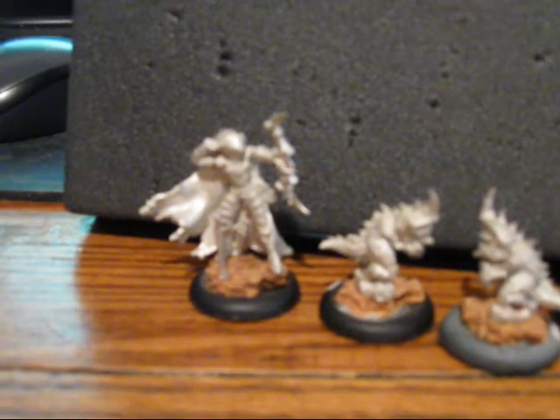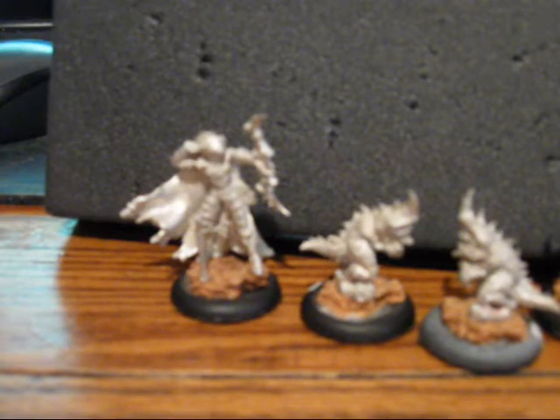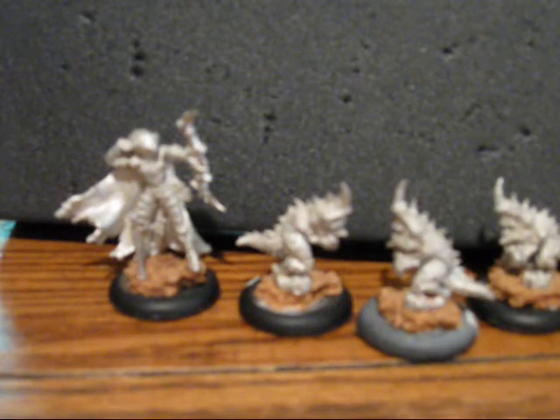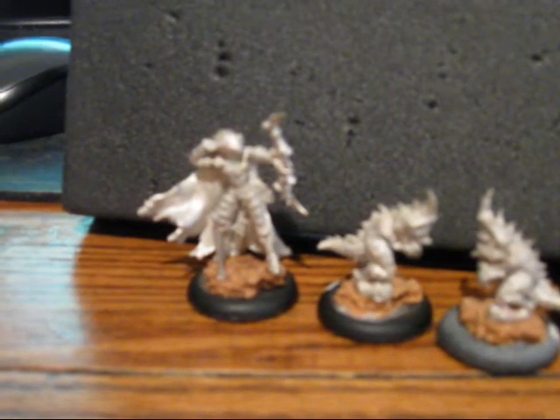Bloodlure lets any of your beasts — the Shredders and the Carnivean — charge for free toward whatever she hit with her bow that turn. Remember, she's got two shots, so she can actually hit two different things. Witchmark is a good little ability too: if she hits something with her bow, you can cast a spell and ignore range and line of sight until the end of the model's activation phase.